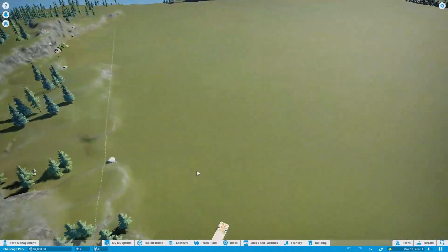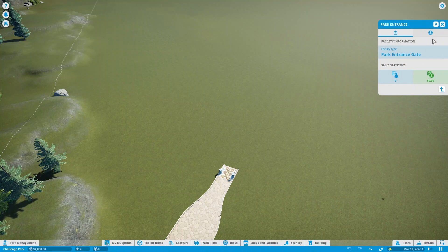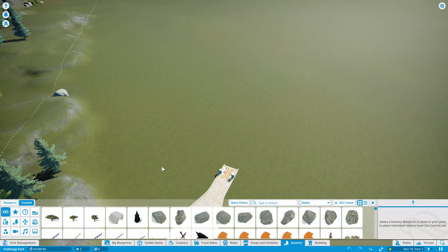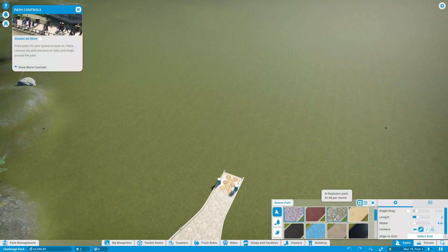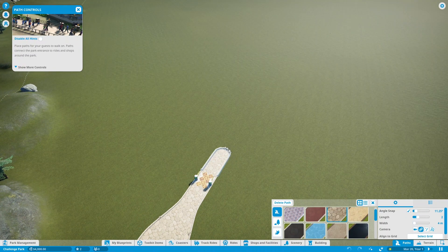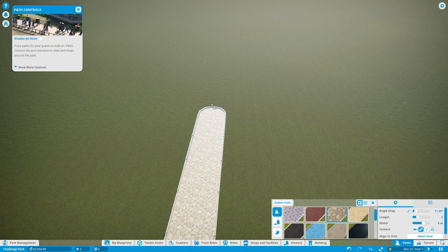We're starting with a fully empty park in challenge mode, which gives us money to deal with but also the freedom to do whatever we want. We're going to start with the whole entry sequence — we have this park entrance here where we can charge people if we want. Let's get into creating our paths, starting with an eight meter wide path as our main straight.